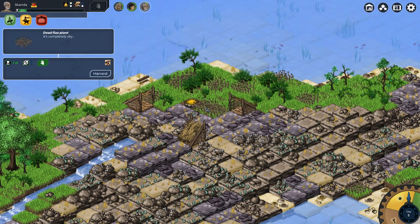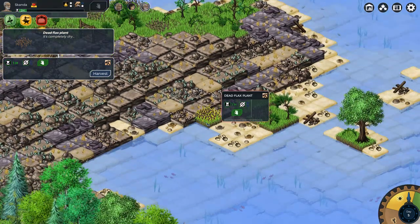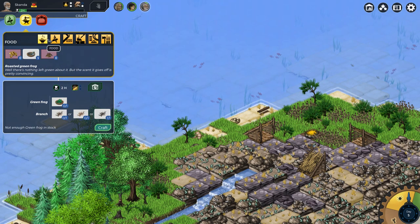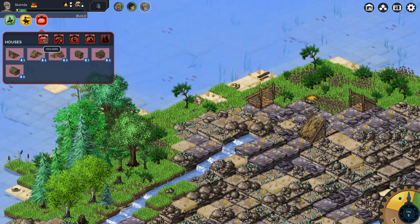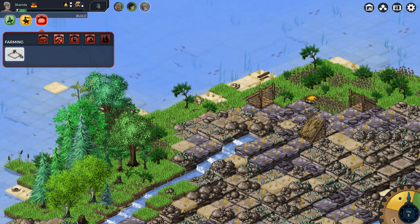We've got a campfire. We've got a house. Life is good. This is a dead flax plant. Maybe I should have gathered more flax while the sun was shining. I'm slightly regretting my decisions. Is there any type of fishing hut or anything we can make? I don't see anything like that in the list. Those are some pretty rocking huts over here, though, but you're gonna need some serious log in order to get those finished off.